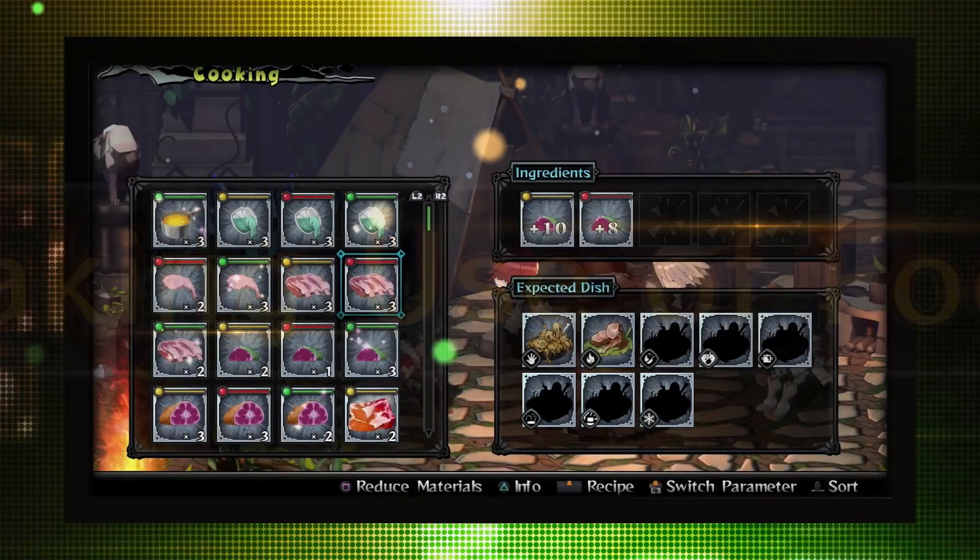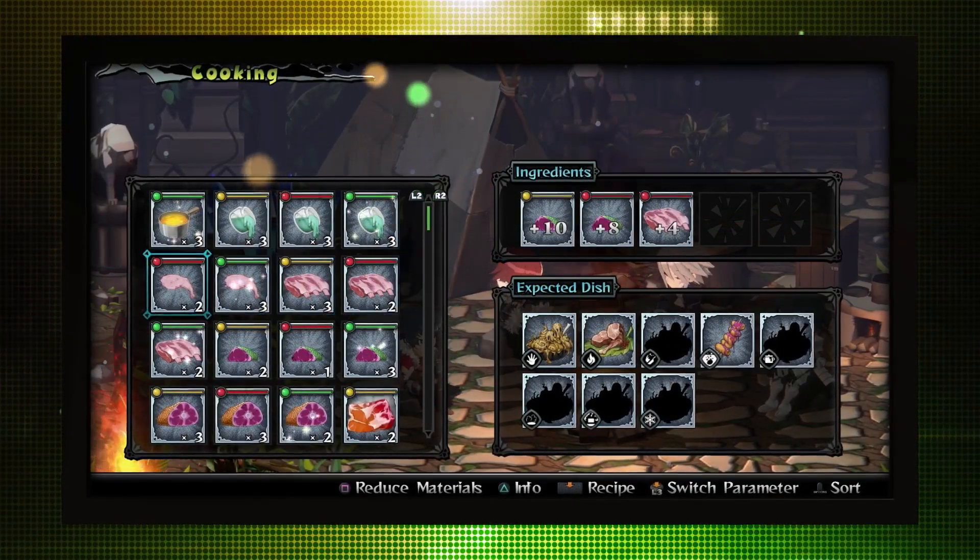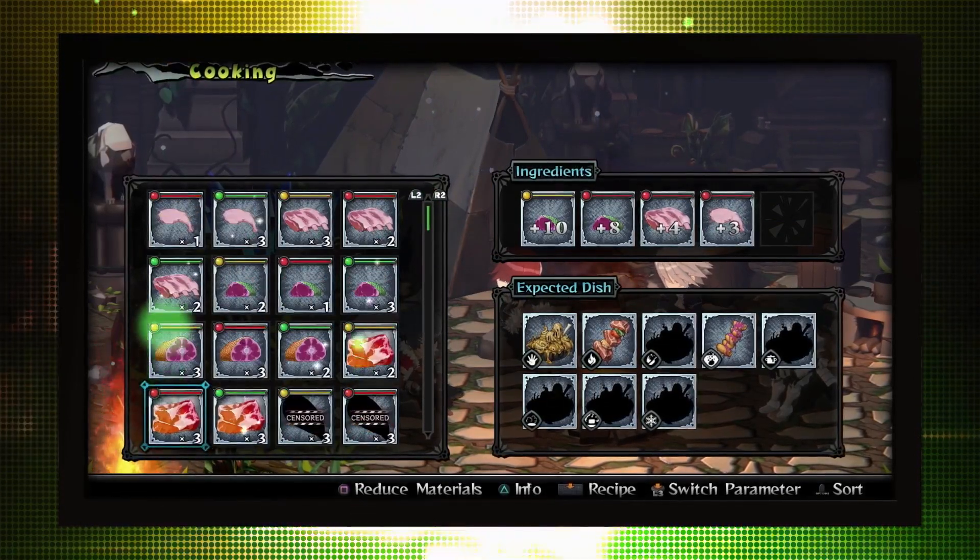Making use of food: combine ingredients at your campsite to cook up some dishes from the Monster Menu.